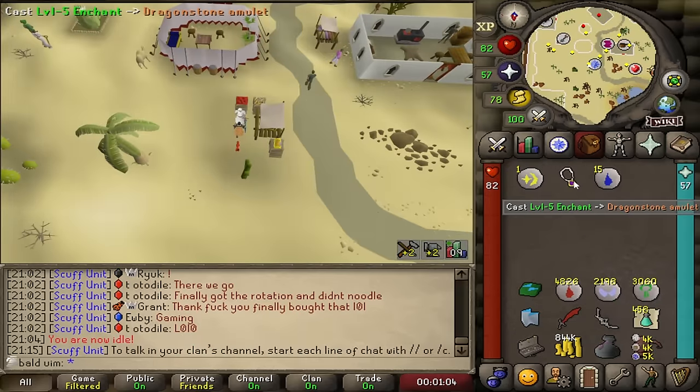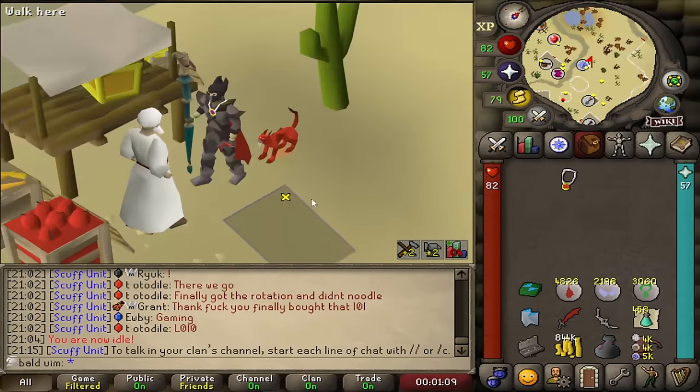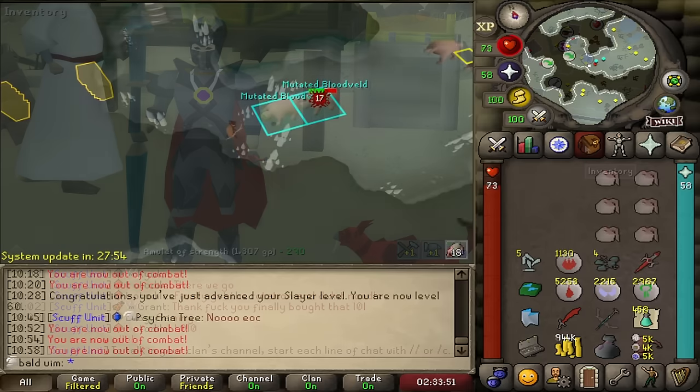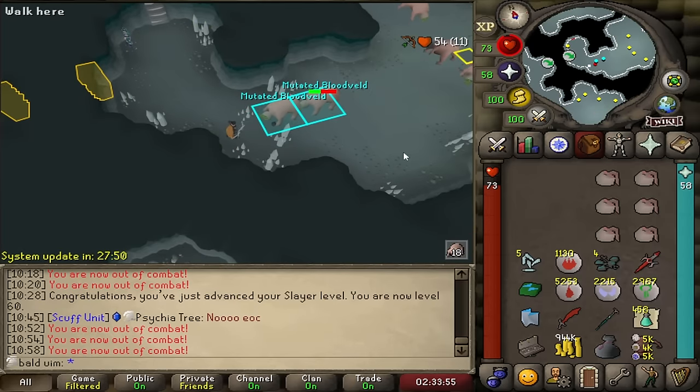This is genuinely one of my favourite milestones on any Iron Man — the Amulet of Glory. We'll be using this pretty much all the way into the Fury, and then we'll get Anguish and Torment and everything else, but this is brilliant. Finishing off this milestone task, we've gotten 60 Slayer.